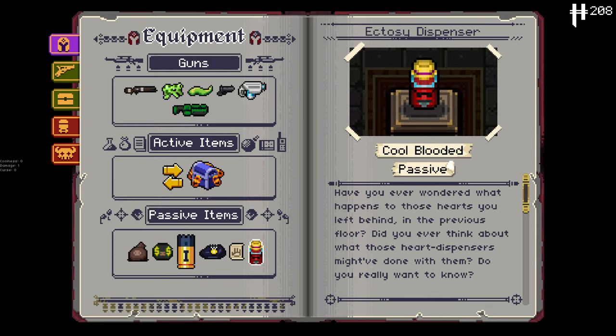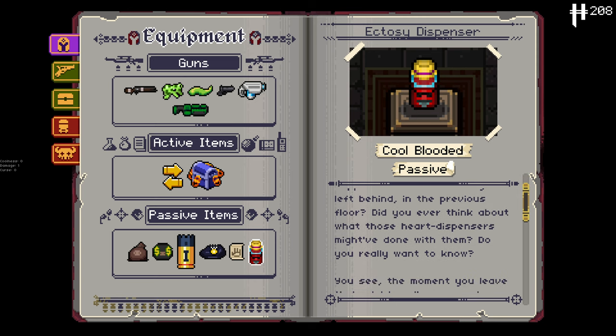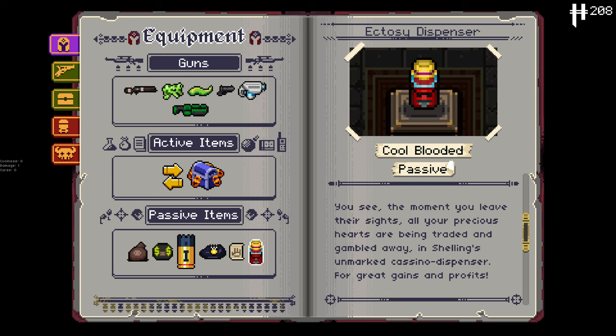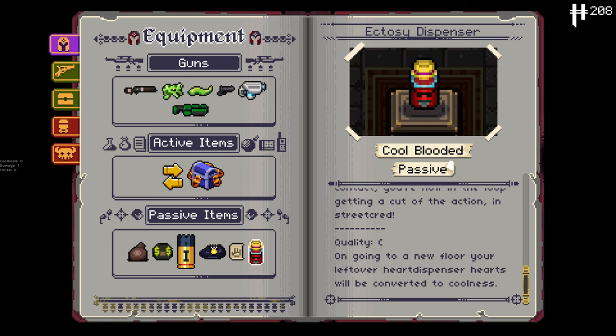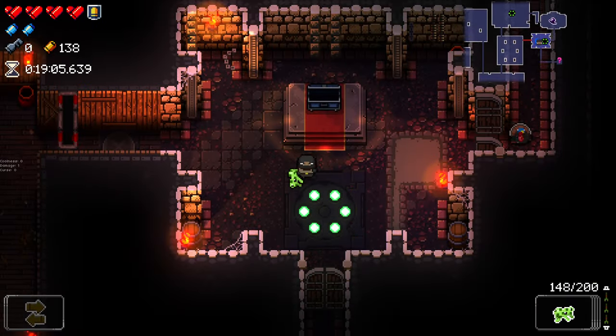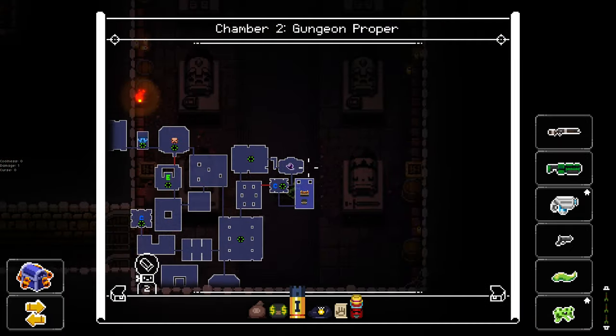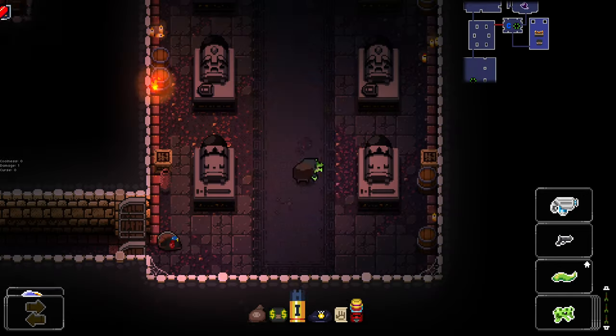We got ourselves whatever the hell this is. 'Have you ever wondered what happens to those hearts you left behind in the previous floor? Do you think about what those heart dispensers might have done with them? On going to a new floor, your leftover heart dispenser hearts will be converted to coolness.' Oh, I like that a lot - that's a really cool idea for an item.